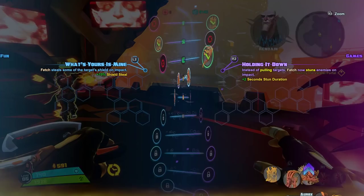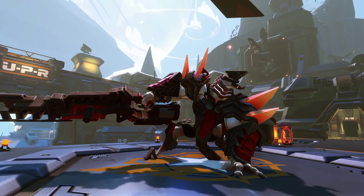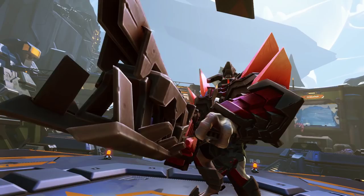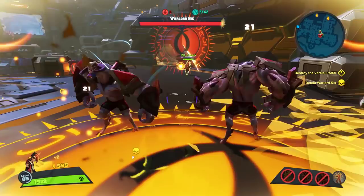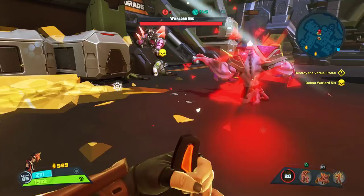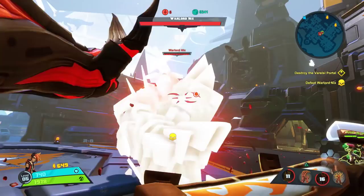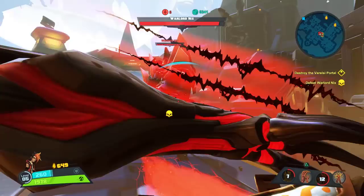Warlord Nix. I'm going to try to group up Thralls together and use my stealth strike to give big group damage to everybody. When you see me go into stealth mode, you'll see that telltale orange circle on the ground — try to lead the other Thralls and group them up around me. Aurex got him, but he's too big for it. Bosses have a lot of resistance to grabs and stuns, so I need to remember that. Warlord Nix is not going to let me grab him.